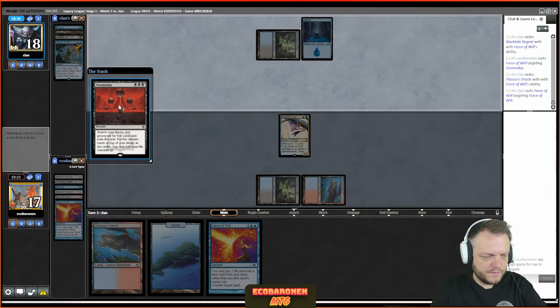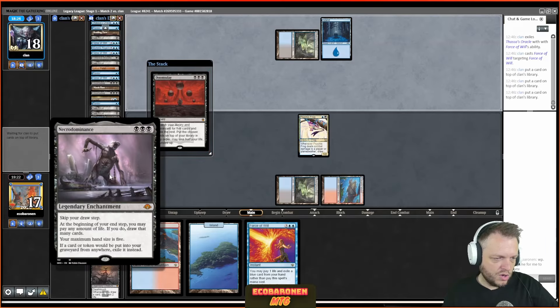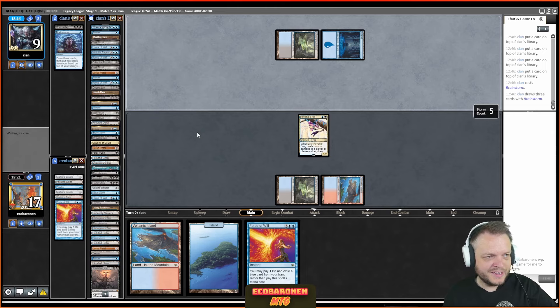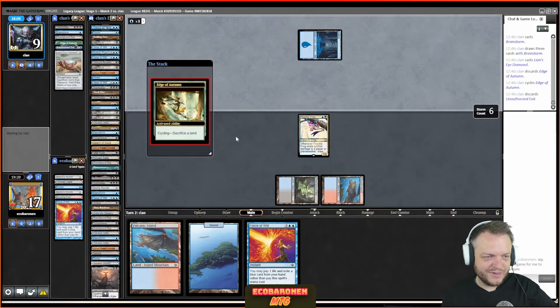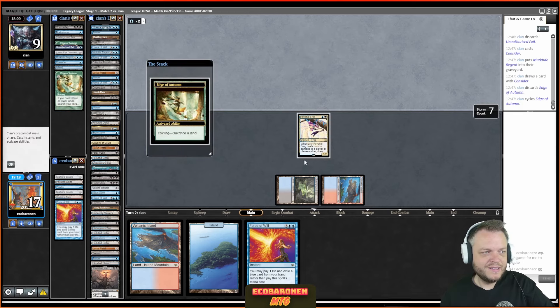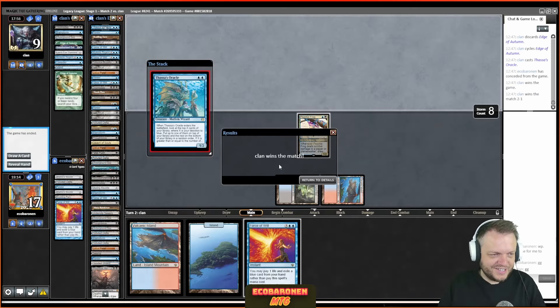My opponent showed great skills at building Doomsday piles — they put Island and Cavern of Souls in the pile to make Wasteland a non-factor post-Doomsday, which was cool. Necrodominance is in the deck! Here's Brainstorm — now you'll see a cool kill. It has something to do with Lion's Eye Diamond. Brainstorm into LED, two more cards in hand, then in response to the cycle you crack LED for mana making it a Black Lotus. Here's Consider, here's the cycle into the last card — and there's the Oracle. Beautiful execution.